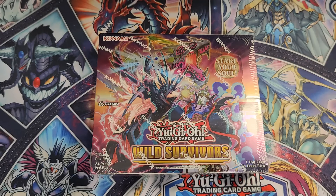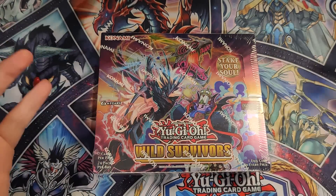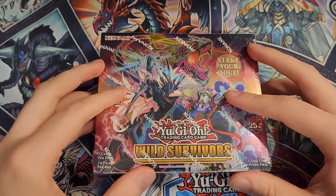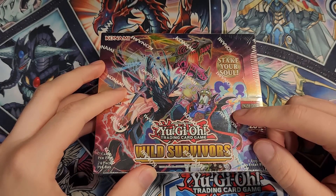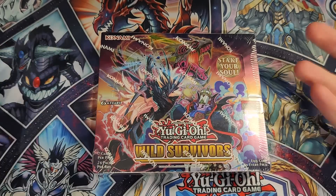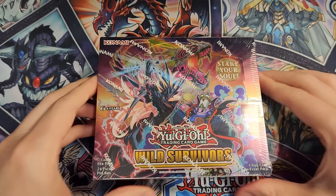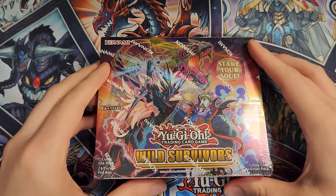Wild Survivors has three different archetypes — it is a deck building pack. We have the Vanquished Soul archetype, which reveals monsters in your hand to get special abilities based on their attributes. We also have the Hungry Burger archetype, or the Nouvelle archetype as it's actually called, which is a really cool way to use an old fan favorite card. And then we have these dinosaurs, inspired from some older vanilla dinosaur monsters from back in the day.